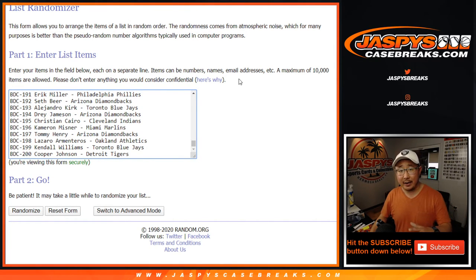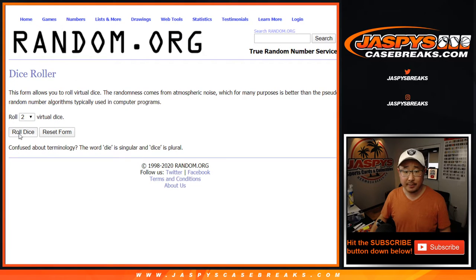At the end of the break, I'm going to randomize the original 20 names. The name on top gets a Topps Transcendent Tennis spot, and you'll be part of the break credit promo too. A lot of good things happening in this break. Let's roll it.